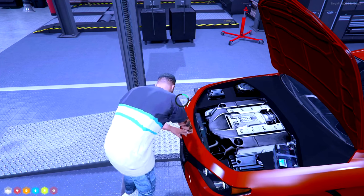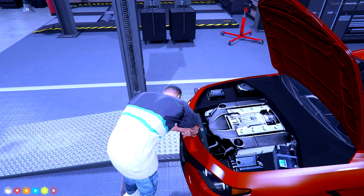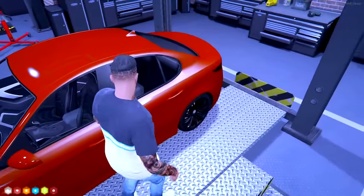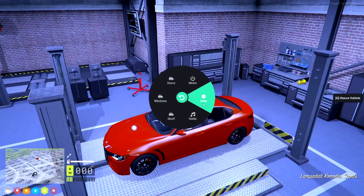Here we are installing a turbo to the Komoda. Once installed, we can get into the vehicle, hit the radial menu, go to Vehicle, and hit Stats — this shows us that the turbo is now set to one.